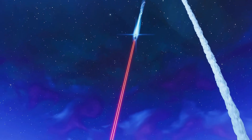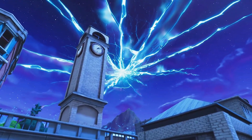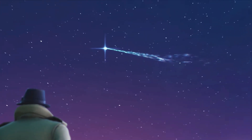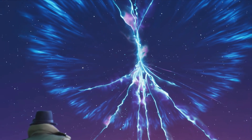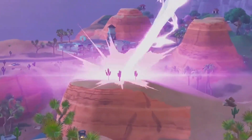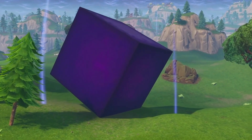But thankfully, the visitor ended up rifting the rocket away just in time before it hit Tilted Towers. Tilted was safe for another day. And that was until Season 5. A cube ended up spawning on the map and rolling around different named locations, and everyone was certain that Tilted Towers was in danger again.